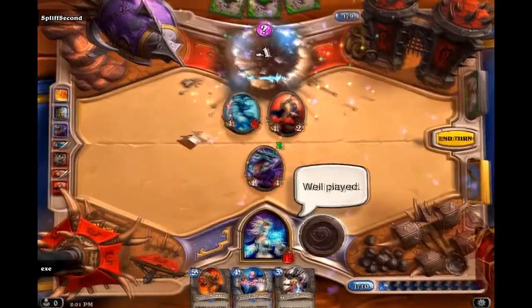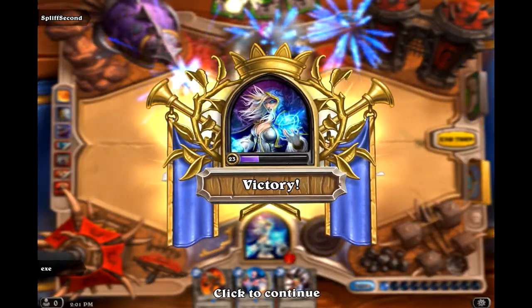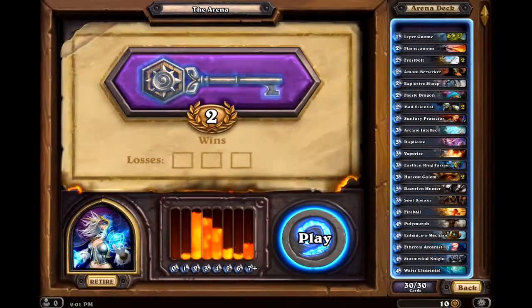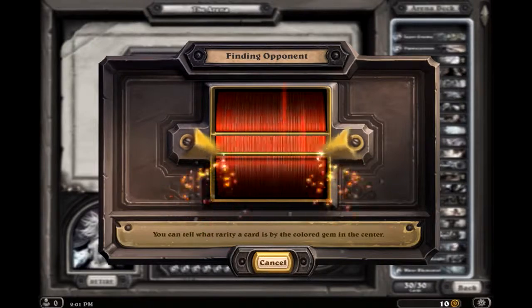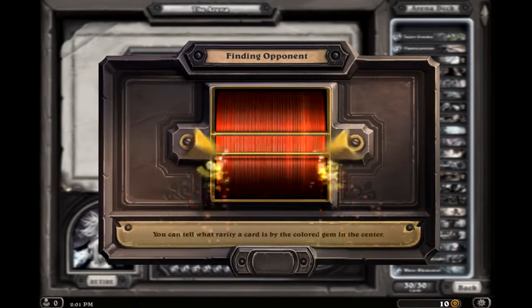Well there you go — 2 for 0. This deck's doing surprisingly a reasonable job that I didn't expect it to do. So let's jump straight into another game. I think I predicted 4 wins — I could potentially beat that, but you can easily lose 3 in a row, especially with me being 2 and 0. I know I'm only going to get more difficult opposition in the next game.